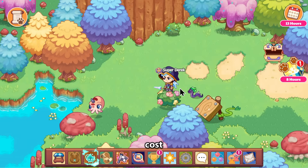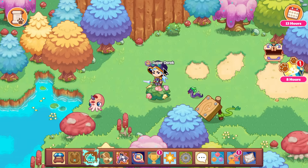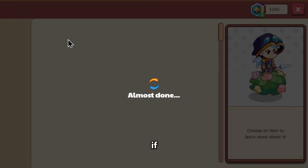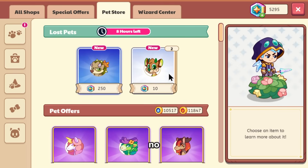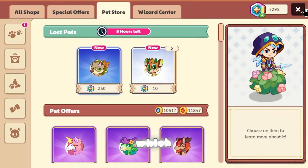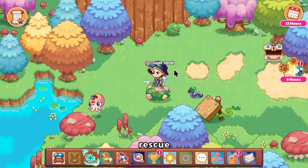We all know it costs Magicoins to rescue pets, and again that depends on the pet's rarity. It also costs Magicoins if you go to the Lost Pet Center to rescue pets there. And no, this method is not cheaper — it's actually more expensive for some reason. It costs more Magicoins than just rescuing them normally, which I suppose gives you a second chance at a higher price. You shouldn't really rely on the Pet Center; you should just rescue them while you can in a normal battle.